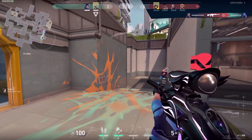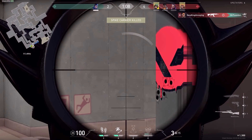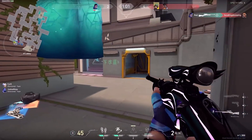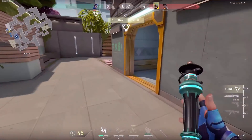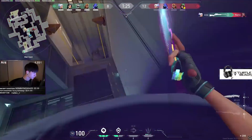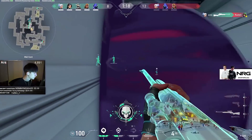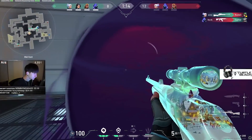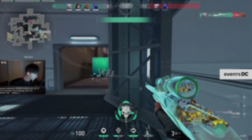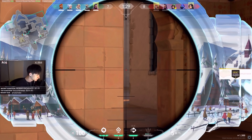Speaking of bang for your buck, the Marshal is absolutely nuts right now, especially if you incorporate hold-to-scope. Hold-to-scope lets you essentially quick scope — it's the fastest way to stay mobile while aiming, letting you quickly stop and scope in. You can pop off quick scopes that you wouldn't be able to do with toggle scope. One big mistake players make is buying full armor with the Marshal — marshals live and die by distancing enemies, and if you miss that shot in a full duel, armor won't save you.